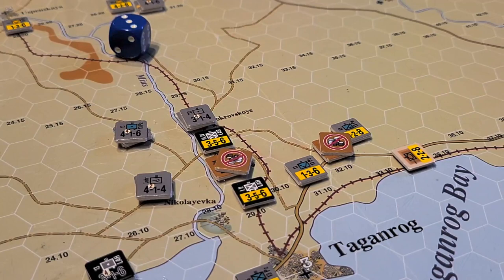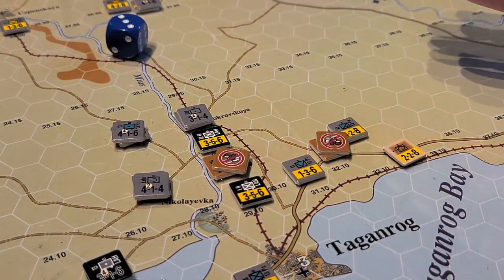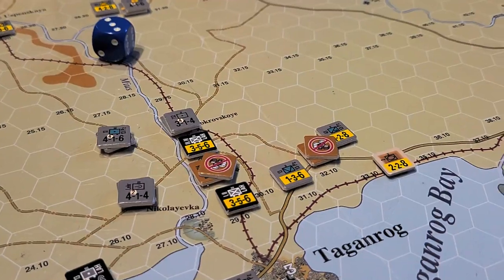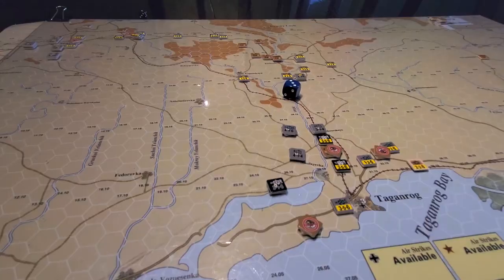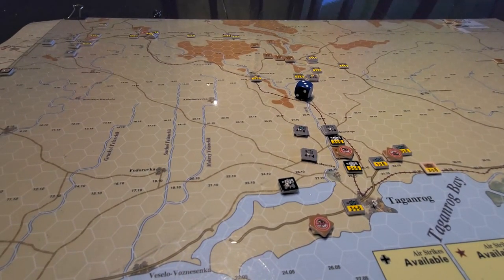They took a step loss here and retreated out - they'll be back in the game. If they can get into Rostov, we've reinforced Rostov with a brigade here, so it's a pretty dynamic little situation at the moment.